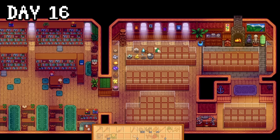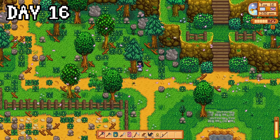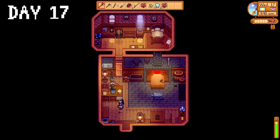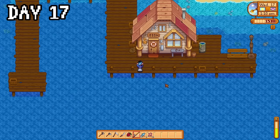On day sixteen, I sent my pickaxe for an upgrade and donated a bunch of stuff to the museum for loads of rewards, which was nice. Then I chopped wood for the rest of the day so I could get some tappers going, as well as more chests because I was accumulating things. On day seventeen, I went to collect my pickaxe but obviously it wasn't ready yet, so I went and fished for long enough to get money to buy the fibreglass rod, which I immediately took for a test drive before remembering I hate fishing, and left. I went cave fishing and got mostly trash, but a couple of weird looking stonefish. We ended the day on fishing level 3.